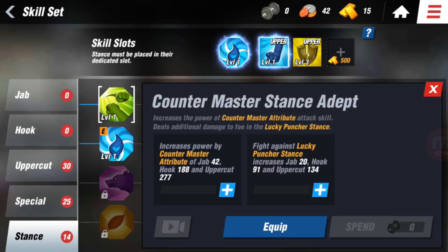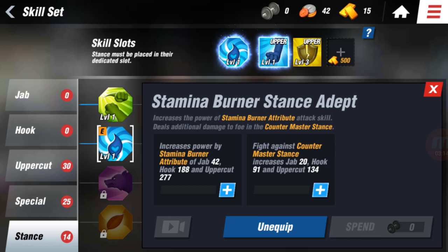The Counter Master stance basically deals more damage when you counter — if you evade to either side and then lay an attack, it deals more damage depending on how good the attack is. So if you're really good at evading, I'd recommend this one. The Stamina Burner is pretty good — I use this one. You have stamina in the game, and if your stamina is above 70, which it usually is when you use uppercut, you get a bonus for attack.